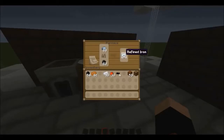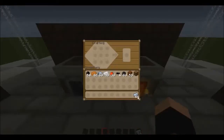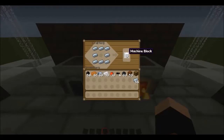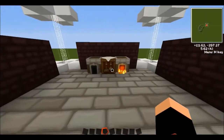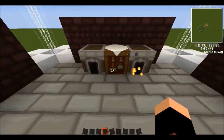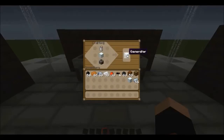As you can see, smelting iron ore makes refined iron. With refined iron you need to make a machine block: place 8 refined iron around the edges of the crafting table to get a machine block. Now you can make the first generator, which powers your bat box. For this you need a furnace, a machine block, and a normal empty battery — combine them to get a generator.